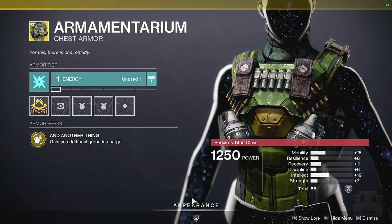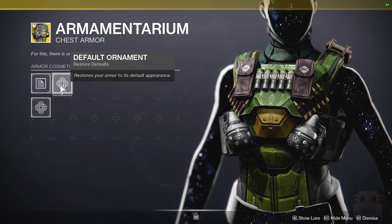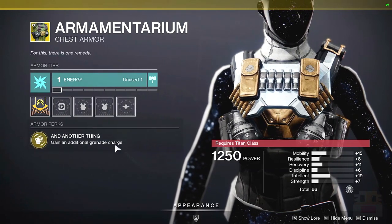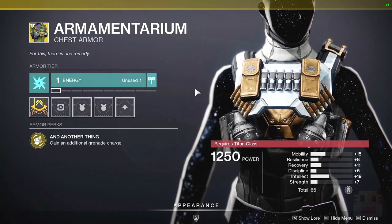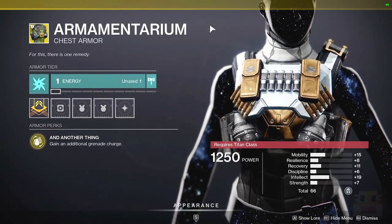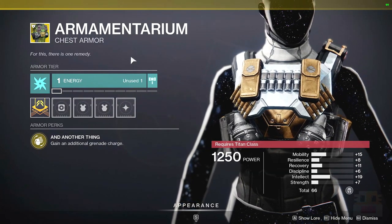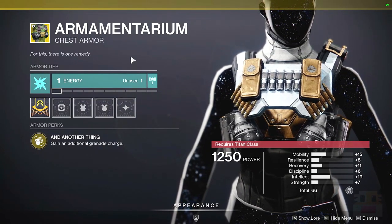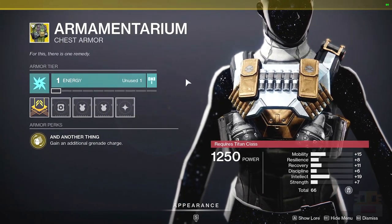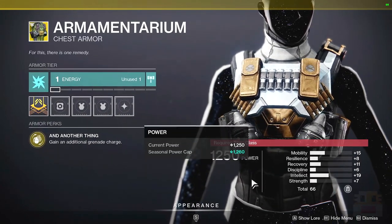Moving on to the Titan Exotic today, we have the Armamentarium — an exotic that came out with the base game in Destiny 1, and yet still does not have an ornament. If you've never heard of this exotic, you gain an additional grenade charge. There used to be a point in time where I did not respect an additional charge whatsoever; however, I've started to realize that overflow charging — meaning if you're not using your first grenade, you're getting your second grenade — is really strong. On top of that, it's also universal, meaning it can be used with Stasis, and it's one of the best PvE Stasis exotics for Titan.